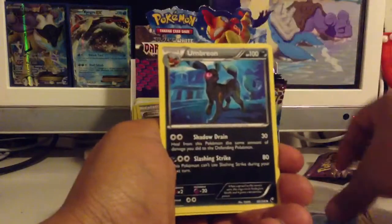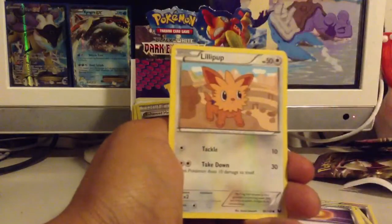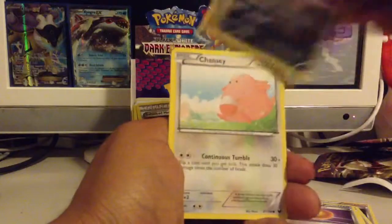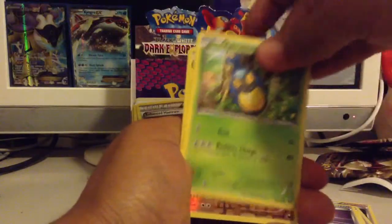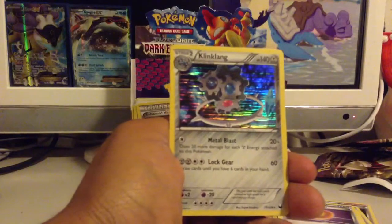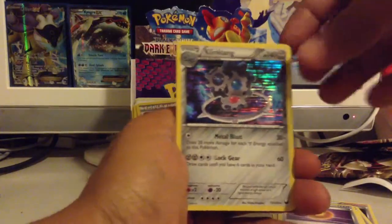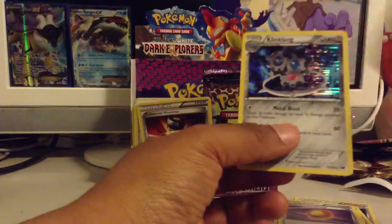Next pack I have a Dark Patch, Umbreon, Old Amber Aerodactyl, Torchic, Lil Pup, Zorua, Chansey, Carablast. Gerder is reverse and Kling Klang is the rare. This is the Kling Klang that no one ever plays, but still nice to get nonetheless.